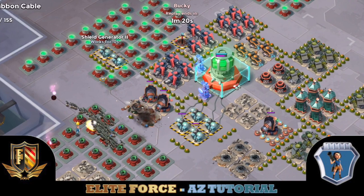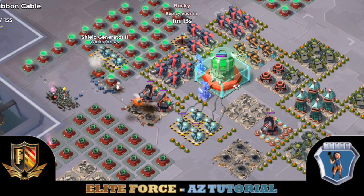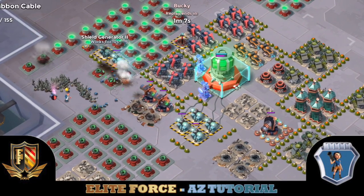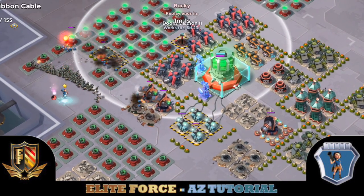And there's the flare-up. He's using Critter Swarm here instead of Hack. That helps for a couple reasons — clearing mines is going to be cheaper, and in this case he's using it to greatly distract that Doom Cannon.